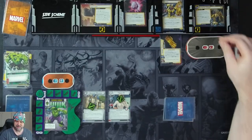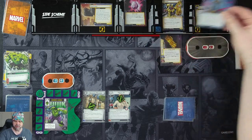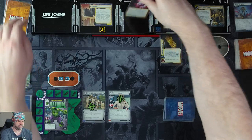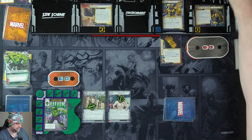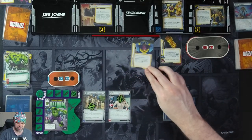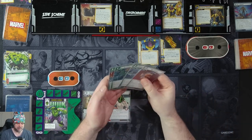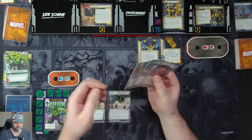We've got one threat on the main scheme. Thanos is going to attack us for three — three plus one is four, so we take four damage. Then the Power Stone will trigger: you are stunned. If you're already stunned, you take three damage. But we weren't stunned, so we'll just get our stun. We get our encounter card, which is his helmet — attached to Thanos, he gains retaliate. After we make a base attack, we can spend a mental and physical to discard that card.